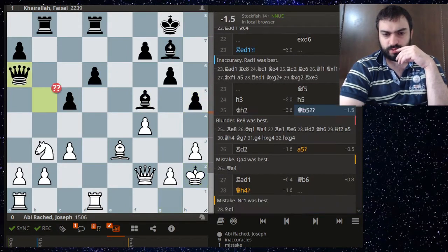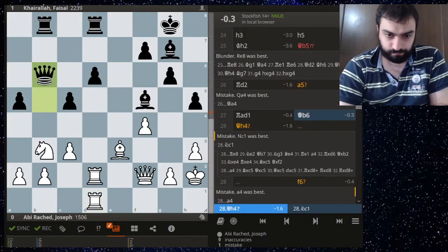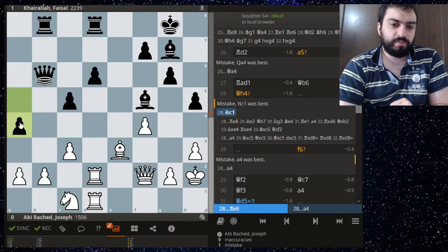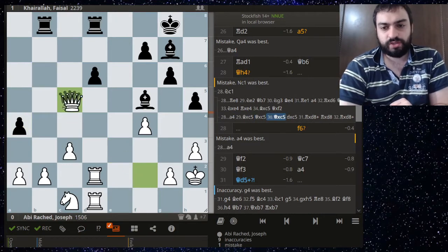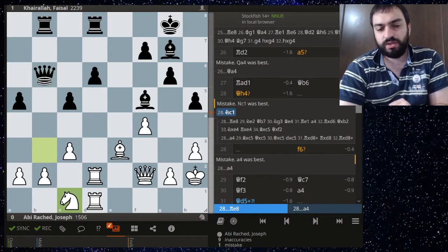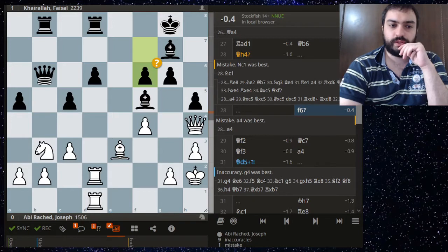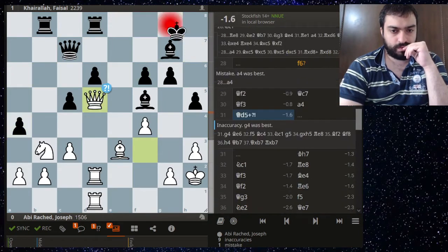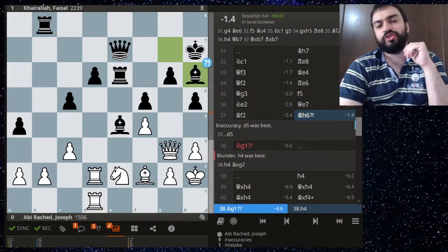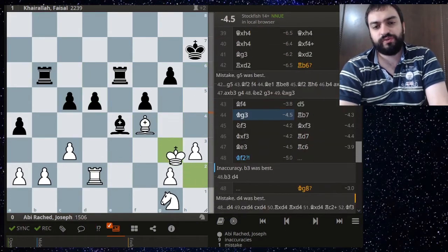F6, and it's not clear why the engine doesn't like black all that much at some points — probably some brilliant way for white to defend, but it's not happening. He just loses the exchange and the game is over. Overall it's the standard way you lose to an FM in the Sicilian: you just get positionally outplayed. What you need to do is study some theoretical lines and try to go for an aggressive position as white, or know lines with a clear plan.